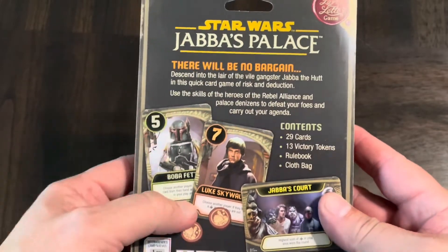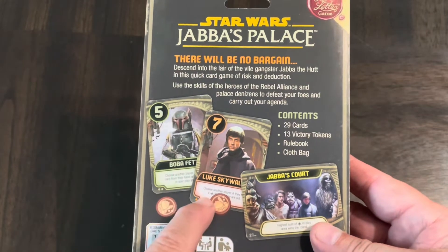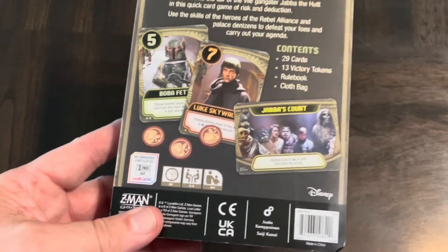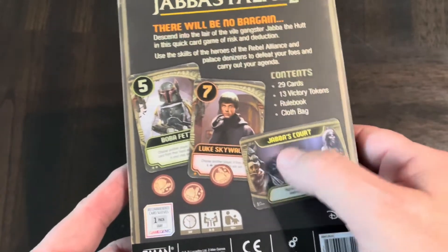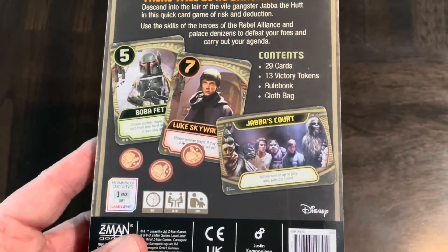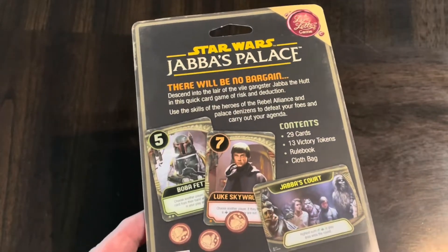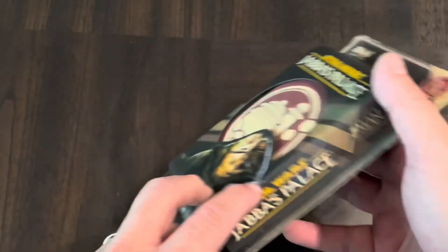Here's the back of the box. It plays the same way — cards with numbers and special abilities. You'll start with a card, draw a card, play it, and keep going until someone wins. This does include an extra additional card not in basic Love Letter. As Love Letter has evolved into different genres and themes, it has picked up some new mechanics and new cards along the way.